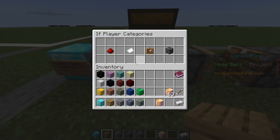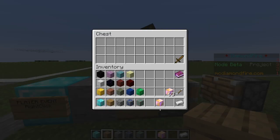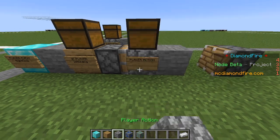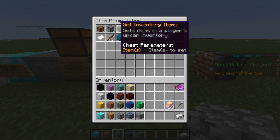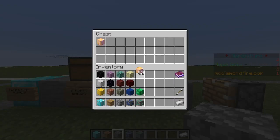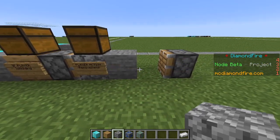We're going to say if the player is holding the item — so if they are holding the lucky block — then we are going to remove the lucky block from their inventory and then give them some random item. We'll put a player action, choose item management, and hit remove items. We'll put another copy of the lucky block in there so that way when they use the lucky block it goes away.